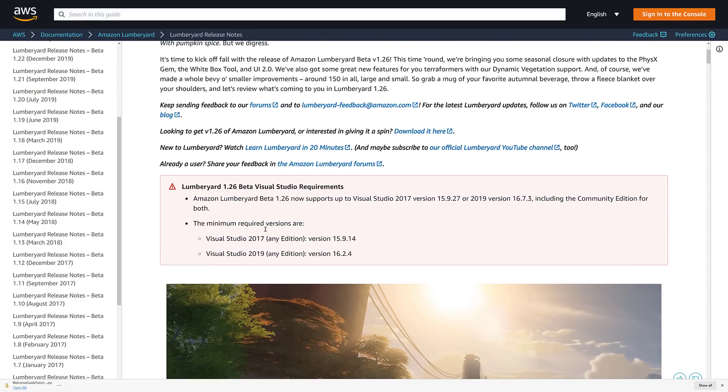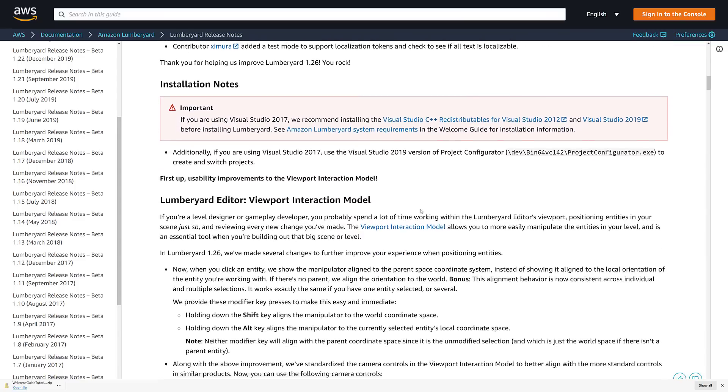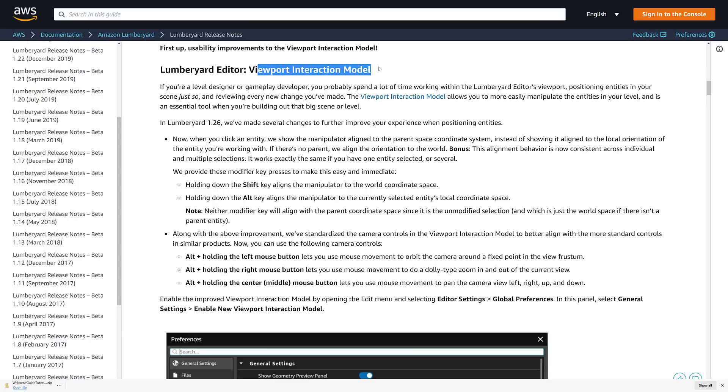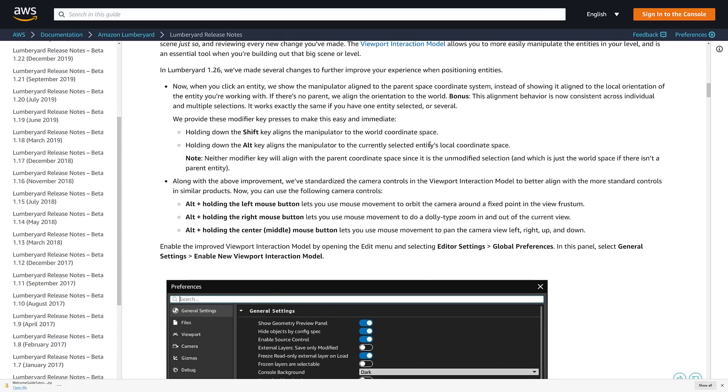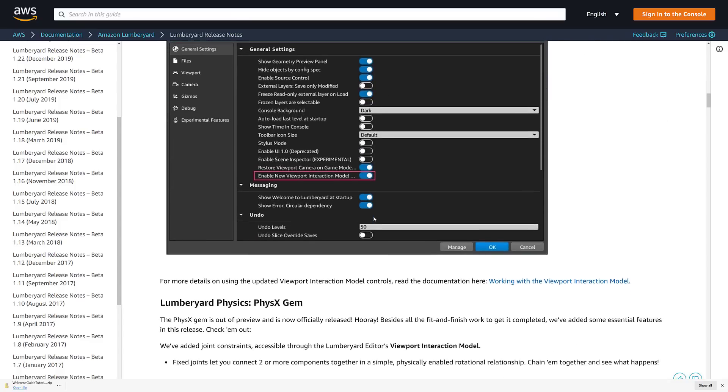Also notice there are minimum versions required of Visual Studio 2017 and 2019, so make sure you are up to date on those if you are going to work with Lumberyard. Beyond those community contributions, we have the new viewport interaction model that I showcased: Alt and the left mouse button orbits, Alt-right mouse button dollies, Alt-middle mouse button pans — kind of universal to how things work. Holding down Shift aligns the manipulator to world space, and Alt aligns to the selected entity. I would recommend turning that on.